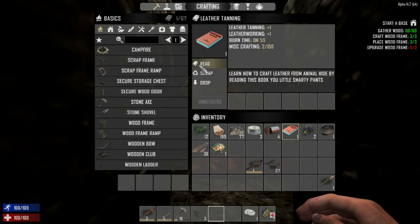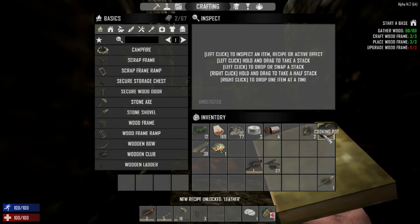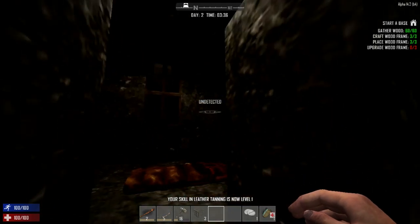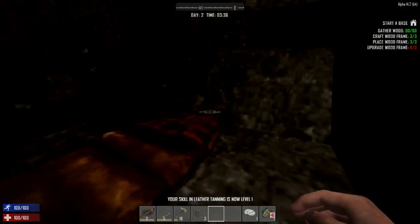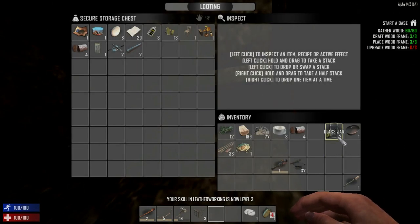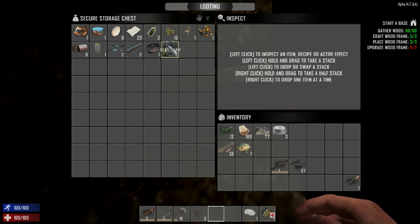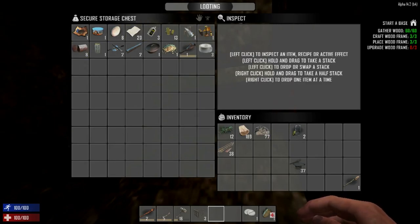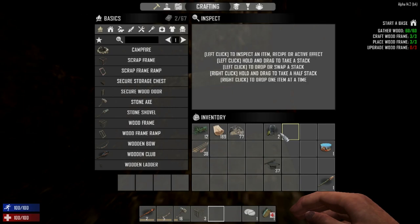We got a leather tanning recipe - now we know how to leather tan. We have our cooking pot. We need to upgrade three wood frames. We have our bedroll and a storage chest that's automatically locked. I'm going to throw all this stuff in here - keeping the glass jars, throwing in the rest. The wooden club is useless.